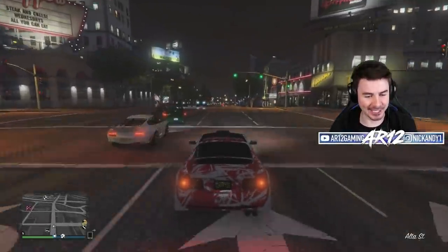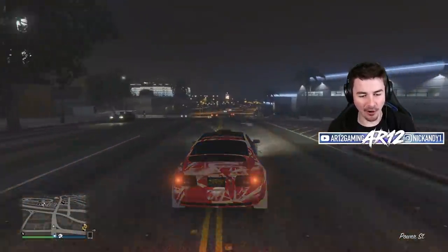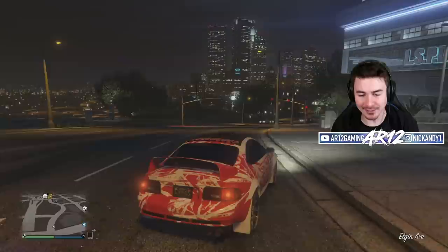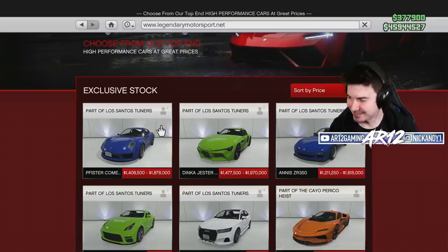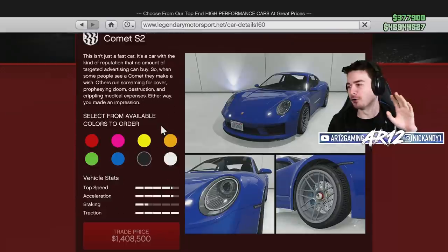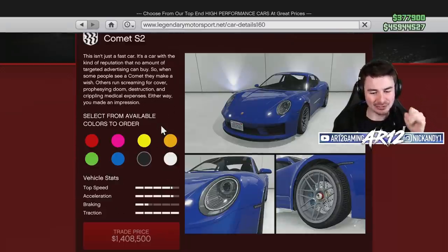Welcome back to GTA Online for some more GTA Online tuners. Today, we got a brand new car for GTA that I am super excited about. This is it, the Pfister Comet S2, also known as the Porsche 911 992.